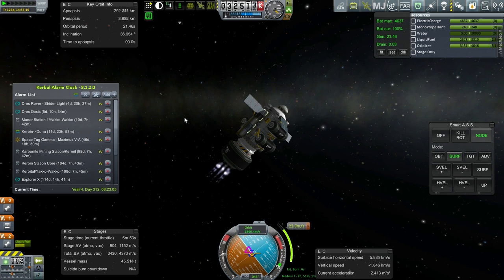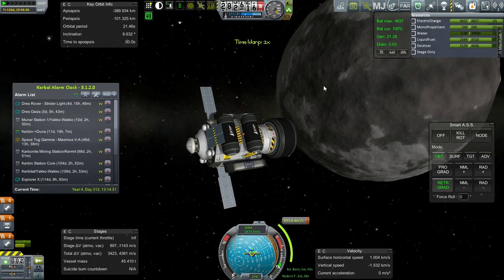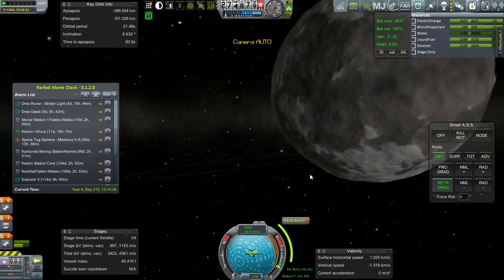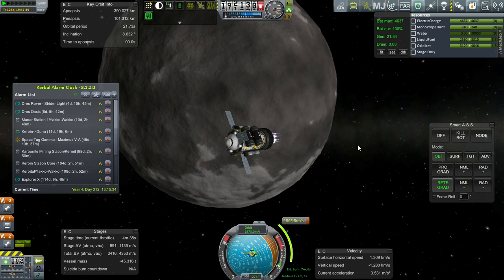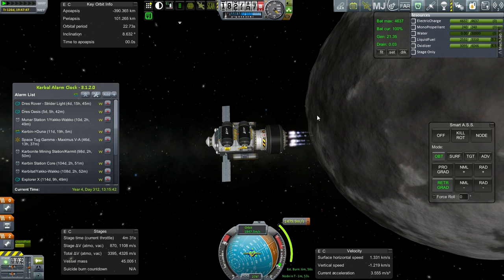There we go. Inclination is a little bit less than I wanted, but that'll do. Let's just hold retrograde. We will have to do a staging in the middle of this. Now that we're closer, maybe we can see — yeah, it's a little bit off from the periapsis. I'm going to scoot it over there. The burn time is taking a lot longer than I thought it would. It's not going to be optimal — I'll return with the result.